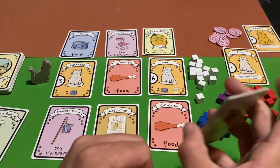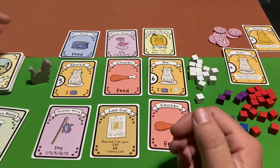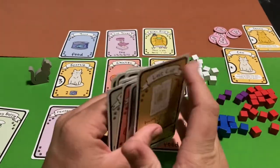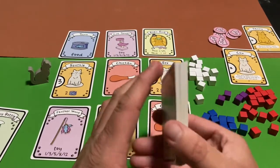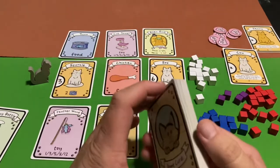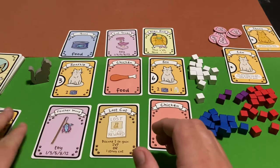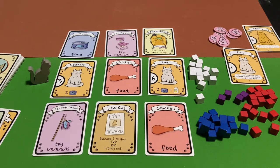That's basically how you play Cat Lady — though that was a rough draft version of gameplay. You always want to completely finish the game because playing halfway through is going to cause you to lose most likely. Anyway, I hope you now understand how to play. If you liked my explanation and how I showed gameplay, don't forget to leave a like and I'll see you guys next time. Bye!